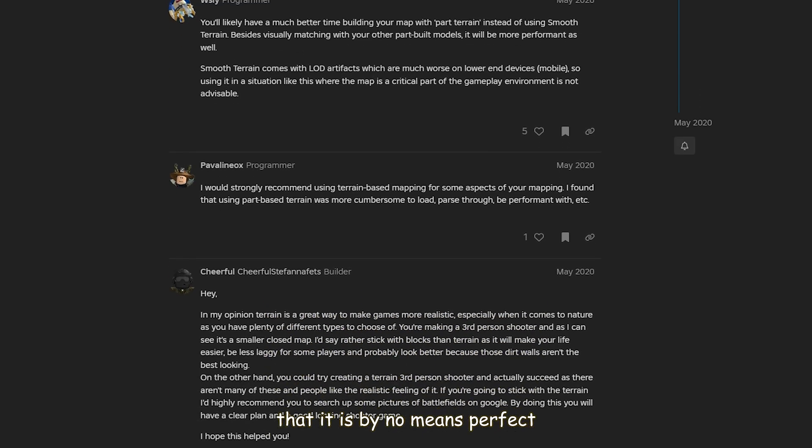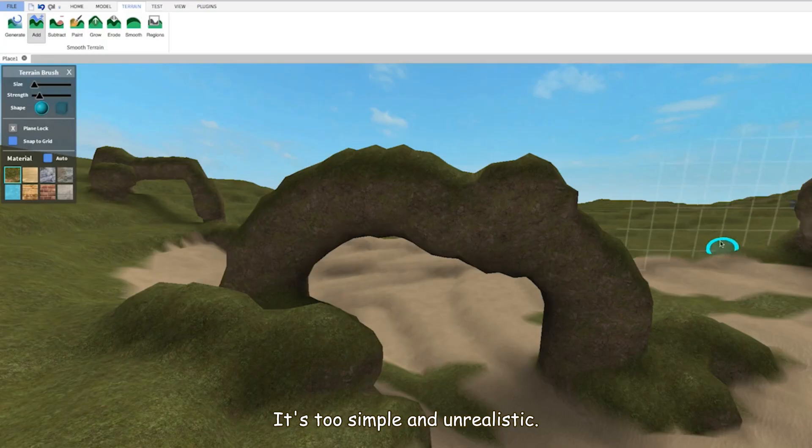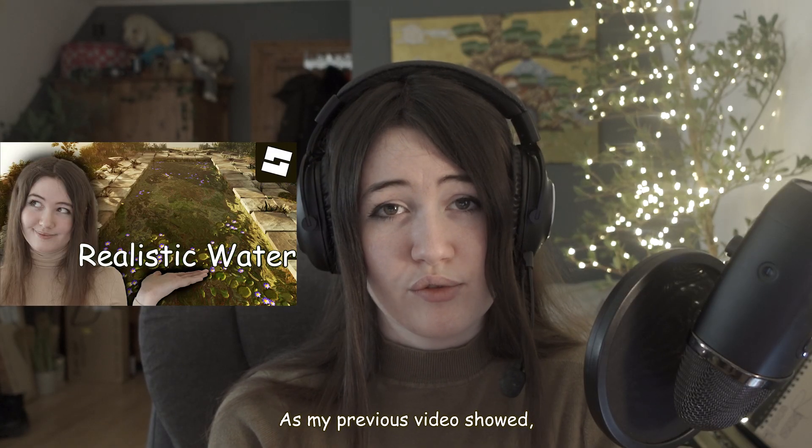It's slow, it's too simple, and unrealistic. It doesn't give you enough materials, and all of them just aren't that great quality. As my previous video showed, most people don't even know that it has properties that you can change in the properties panel.